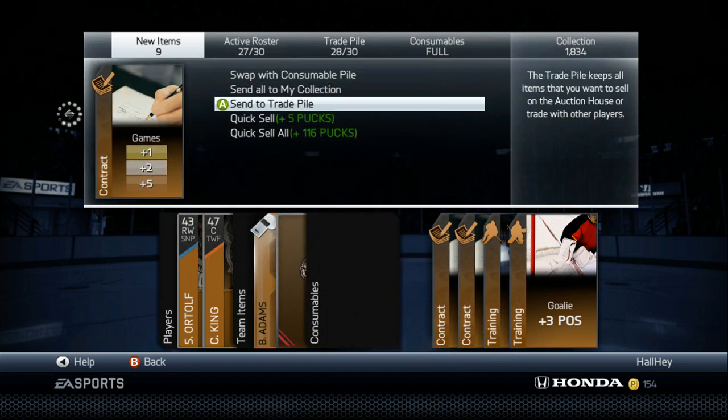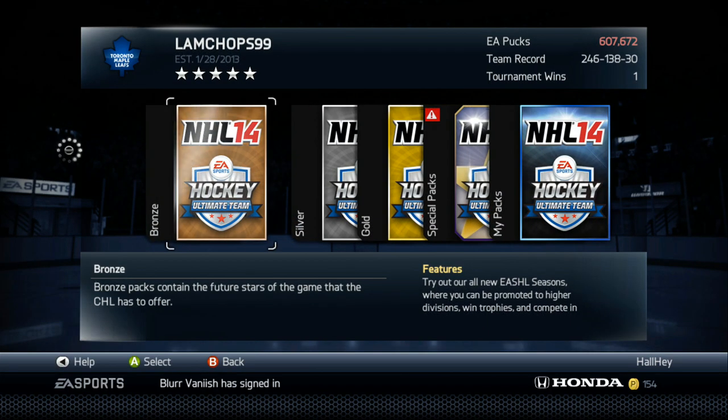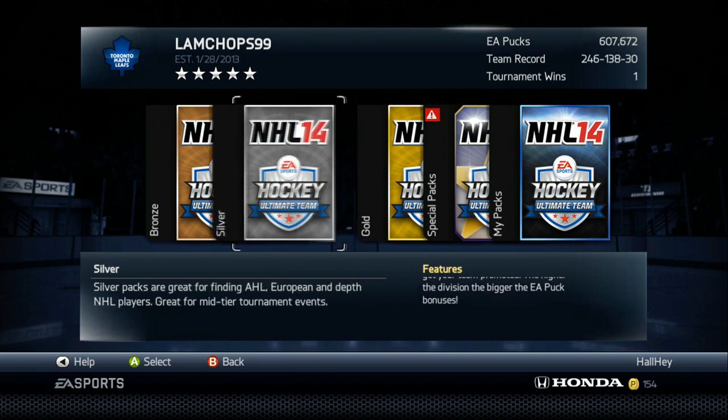I'm gonna send those to the trade pile. That is just my first example. For the second example I'm gonna show you the silver pack. So with the bronze pack you can see I did double my profit, but it's not that much — 600 to 1200, you made 600 pucks overnight. That can really build up after a while, but let me just show you the silver packs.